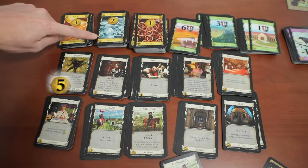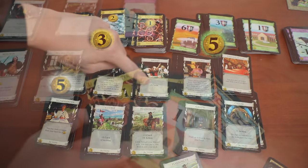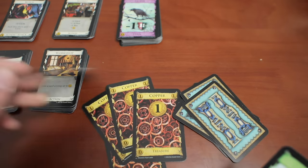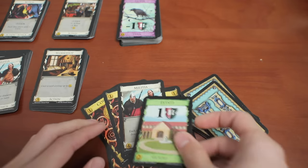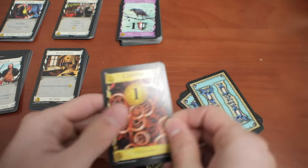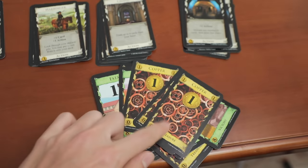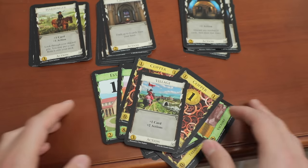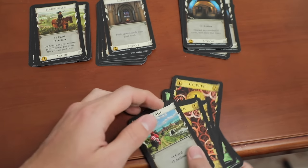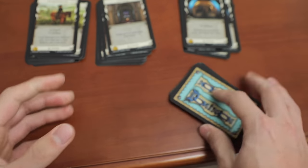All cards will have a value on the bottom left showing how much they cost. Simply discard your money cards to buy whatever you can afford from the supply — your purchase then goes to your discard. At the end of your turn you also discard the rest of your hand and draw back up to 5 cards. It may seem weird, but once your deck runs out you shuffle your discard pile to form a new deck.